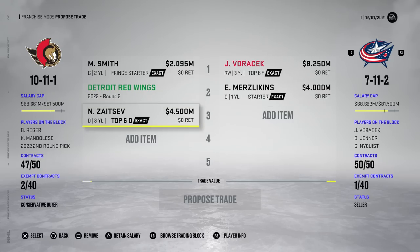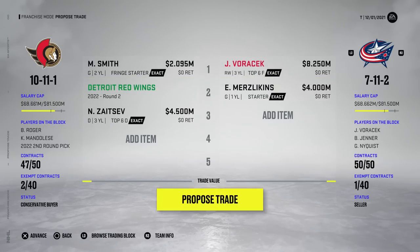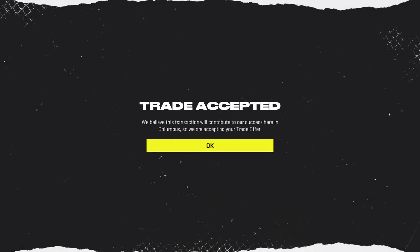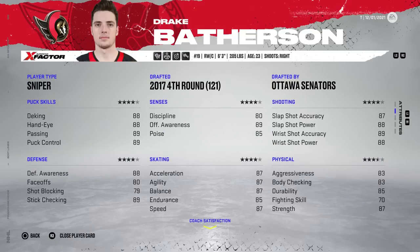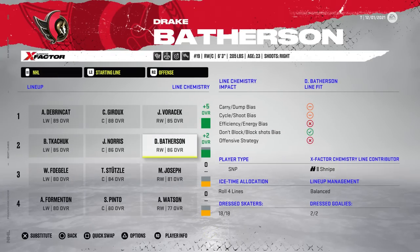I have a feeling this one's not going to work, but I'm going to try using Detroit's second and we're going to get Merzlikens, plus Voracek — that'd be good for our second line. We'll just see if it works. It is quite close. Would they be more interested if I add a fifth? They were! I actually didn't expect that to work. If I do best lines, they put Voracek up here, which I'm okay with because he's a playmaker. We'll have two playmakers playing with ADB. Drake Batherson will be a sniper on the second line — I think that's going to work quite well.